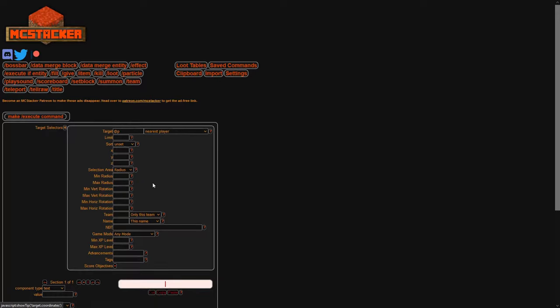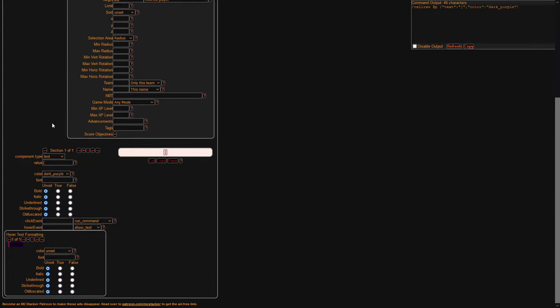Go to mcstacker.net and pick slash tellraw. Use the spot where it says section 1 of 1 to generate what you want the prefix to look like. In the top right, copy everything inside the curly or square brackets.